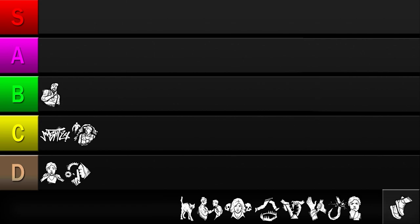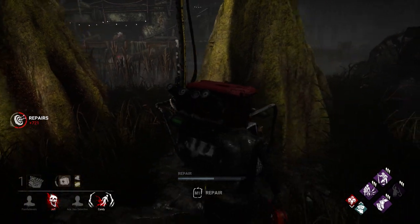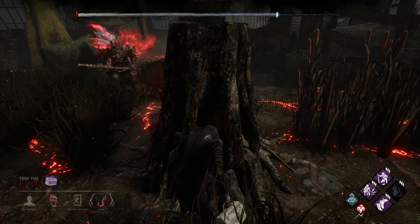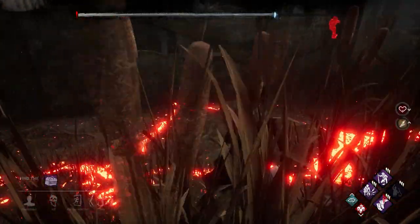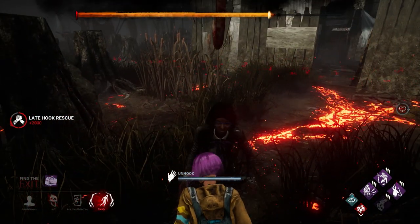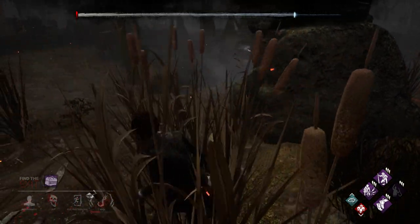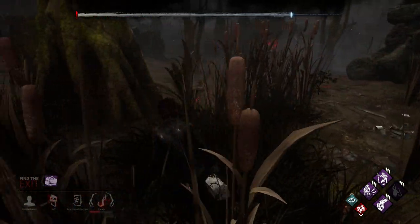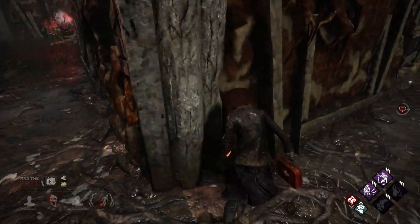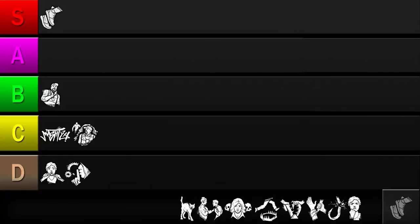Next up is Sprint Burst. This perk grants bonus movement speed when you begin running. Not only is Sprint Burst easy to activate, but it's both powerful and versatile. Whether you need to use it offensively for a flashlight save, defensively to make it to a pallet, or to scramble to save a teammate, Sprint Burst can help in almost any situation. The only downside is having to manage your exhaustion meter carefully — failing to do so will either force you to walk the entire game or cause the perk to be on cooldown when you need it. Sprint Burst checks every box of what makes a perk useful, so I'll be putting it in the S tier.